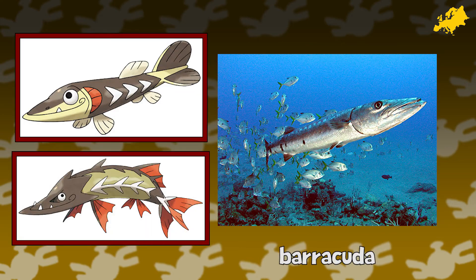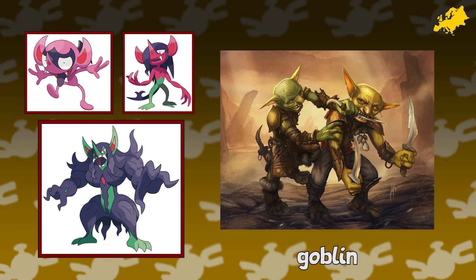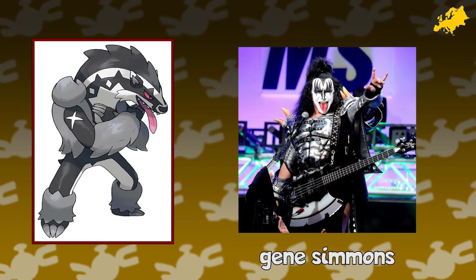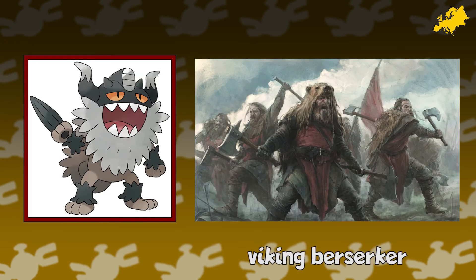Arrokuda and Barraskewda are based on barracuda fish, which are found in a variety of places, some of the largest being in the Mediterranean Sea. Barraskewda's name also references skewers, the oldest evidence of which was discovered at a 300,000-year-old site in Germany. Hattena, Hattrem, and Hatterene are inspired by forest witches from European folklore, such as the one from Hansel and Gretel. Impidimp, Morgrem, and Grimmsnarl — above all their other inspirations, I think goblins stand out: monstrous creatures from European folklore said to have characteristics of both fairies and demons. Obstagoon — as fun as the Gene Simmons inspiration is, animal-wise Obstagoon is a European badger, and Galarian forms of Zigzagoon and Linoone would probably go here as well. Perrserker is based on the concept of Vikings from Scandinavia, specifically Berserkers, which were warriors known to fight with intense fury.